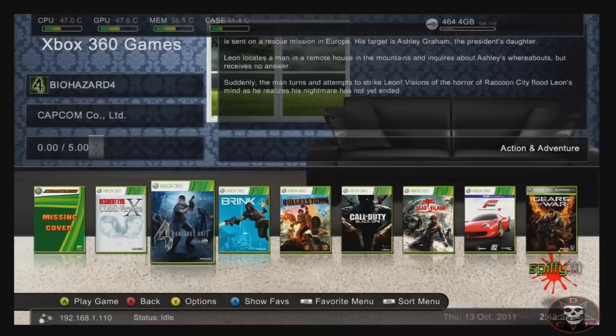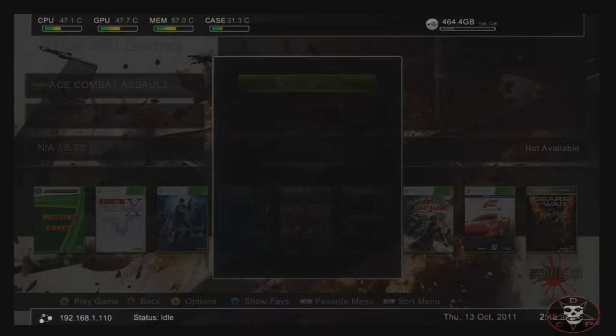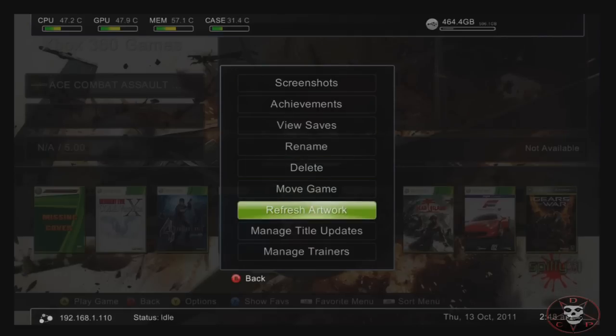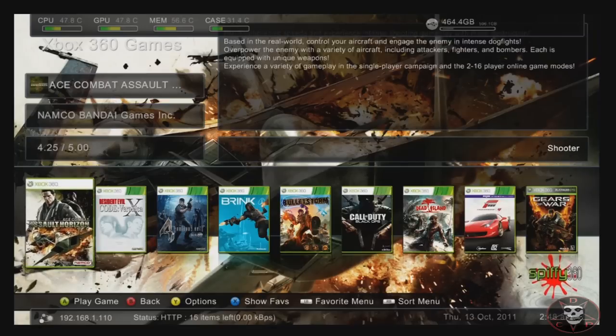You just highlight it, and then you press Y on the game. And then all you got to do is just go to refresh artwork, and it starts downloading all the data — basically just for the cover art and the details.